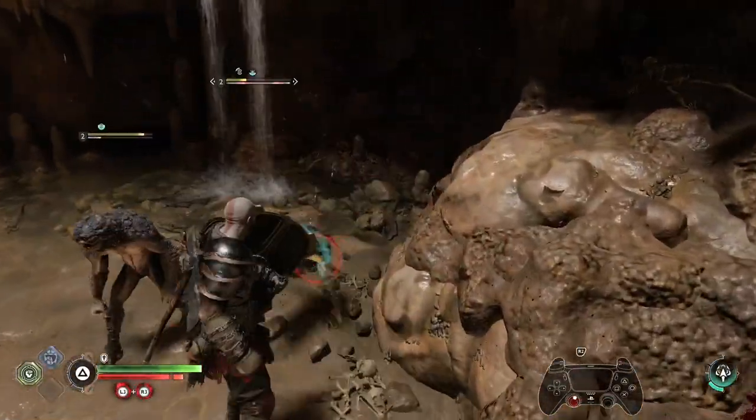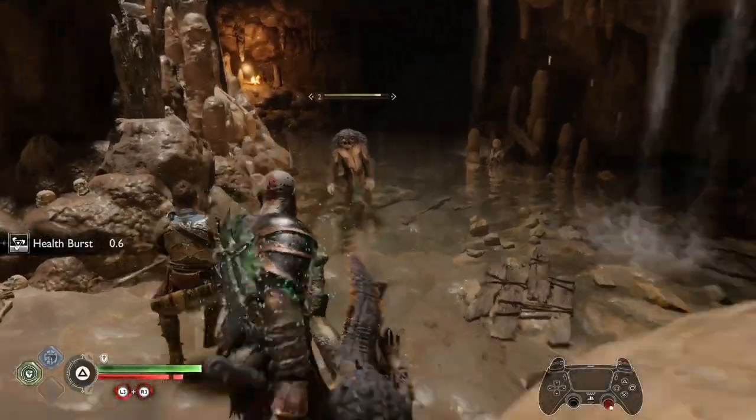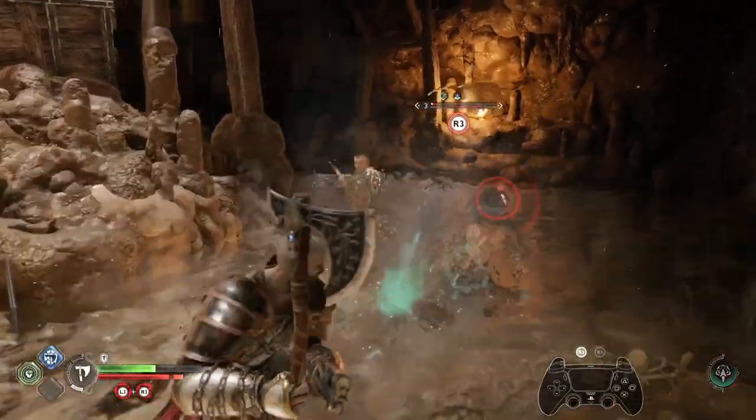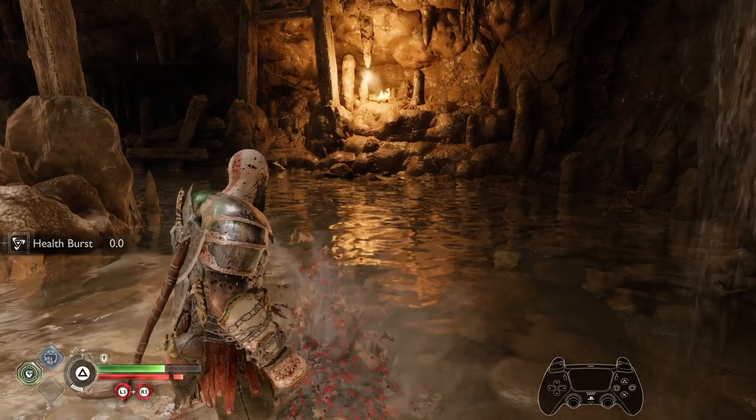You can see me do that here again. When I see the enemy close to a wall, I don't go Frost Awakened — I just run at them with melee and tap R2. And if the enemy has a high stun meter but is very low on health, you want to tell Atreus to shoot his arrows so you don't accidentally finish the enemy with your axe. Get Atreus to stun them, then click R3 to finish them off.